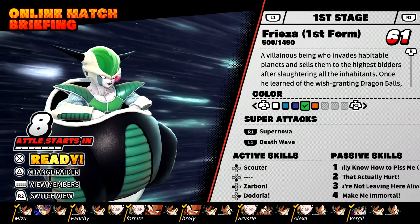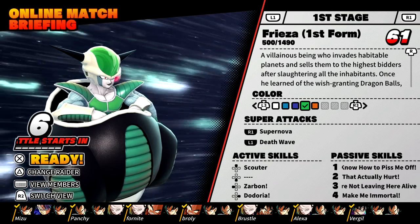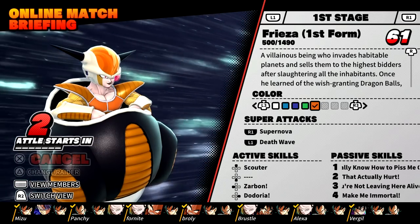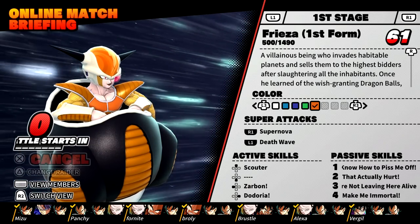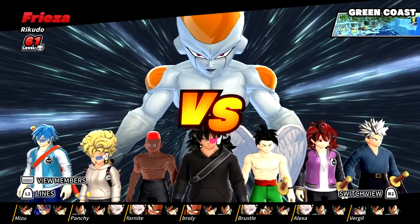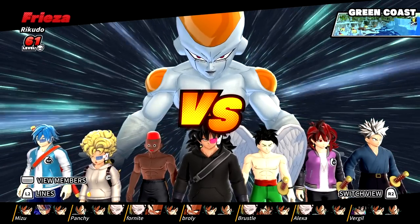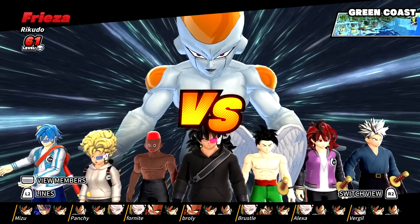All right, we're back with some more Dragon Ball: The Breakers and today we're gonna be playing as orange Frieza, also known as Lord Chilled. I feel like they took inspiration from him to give him an orange preset. A couple days ago I played as green Frieza at level 50, and you unlock the next color preset at level 60 — so 10 levels later, not as much as 20 or 15 like the other color presets.